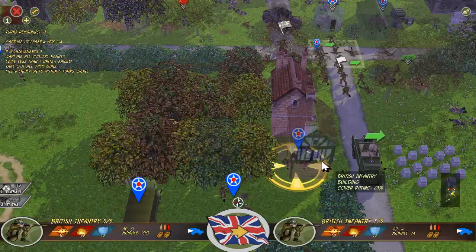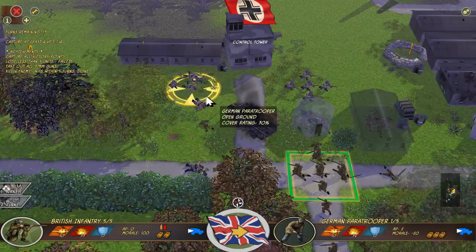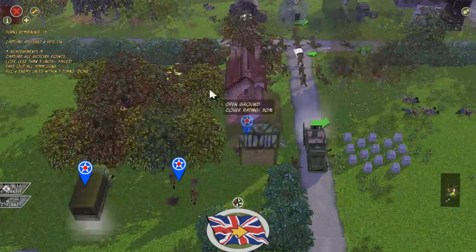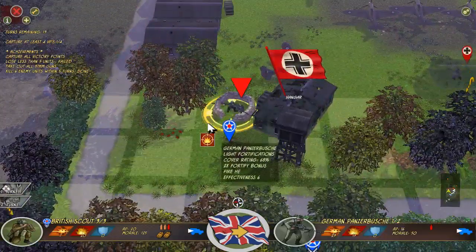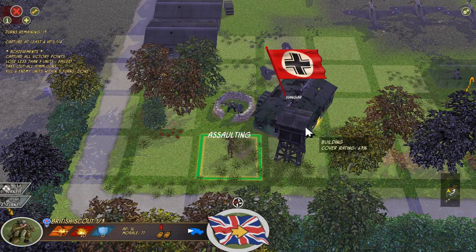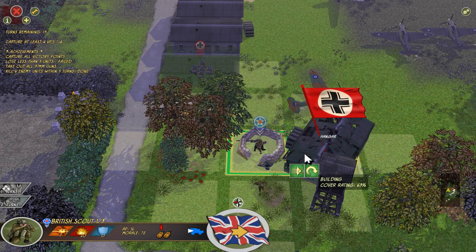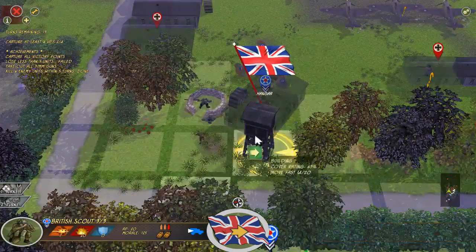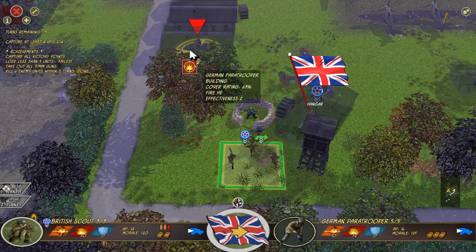A more fresh British infantry is approaching. Let's see what they can do to assist here. Full king and... beautiful! Get the hell out of there. I'm going to assault. Now we could actually go ahead and take that position — the actual hangar. So I'm going to move the other scout unit up here to assist with the hangar. As long as I hold it, that's all we really need to do.